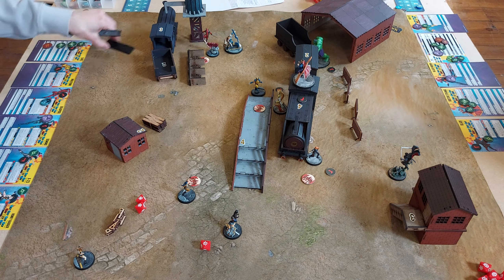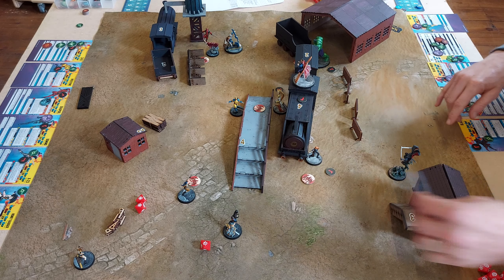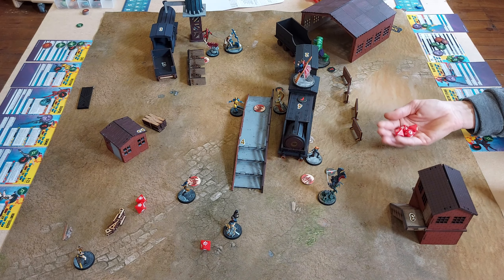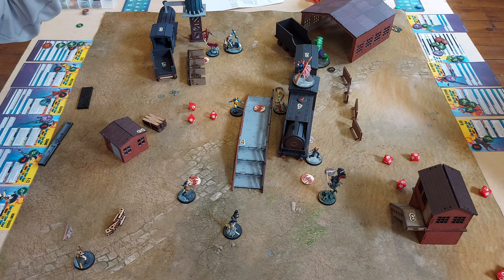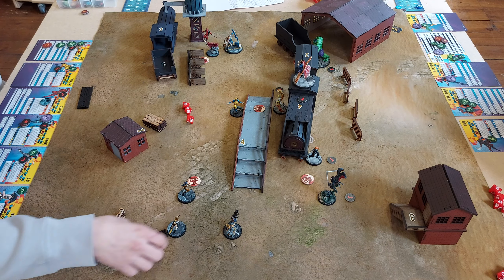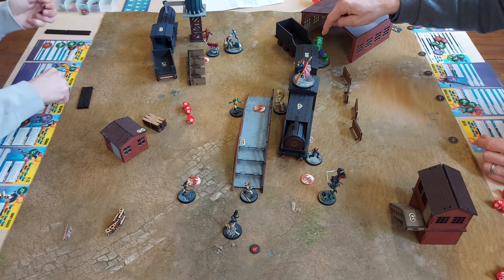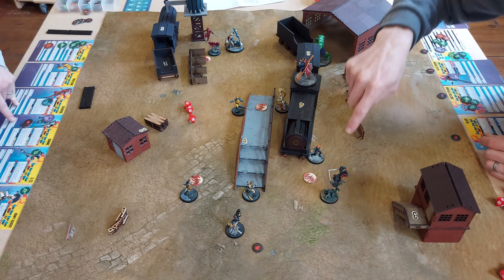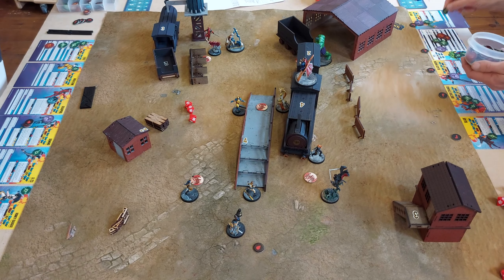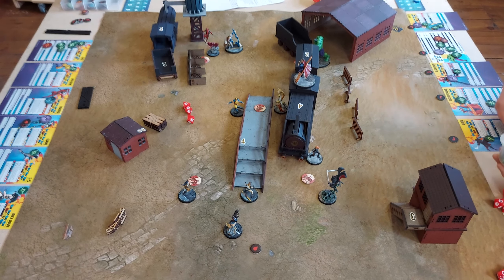Wolverine double moves, and after some discussion decides to contest the central objective rather than the platform — Kieran is happy to allow the correction. Blade moves forward contesting the bottom right objective and throws his glaives at Domino, doing one damage and applying bleed — an important condition for Blade players. Honey Badger double moves forward in preparation. End of turn: X-Force scores four points — two Spider Infected, two objectives — while Kieran's Midnight Suns scores five, holding four secures and three Spider Infecteds.